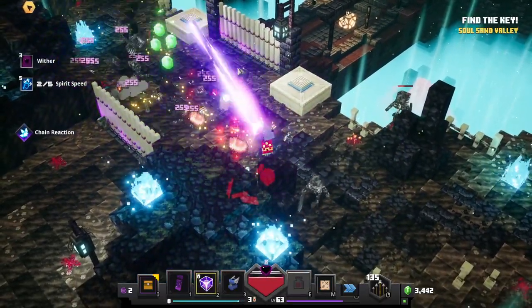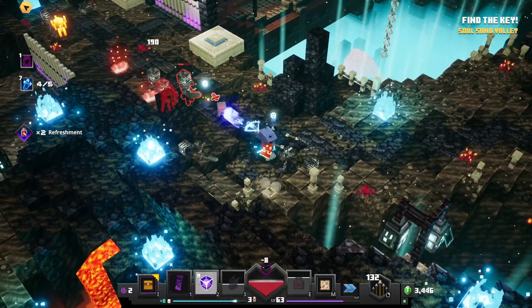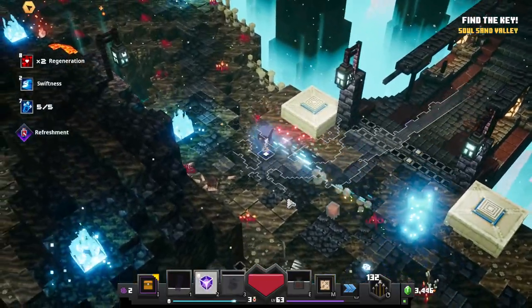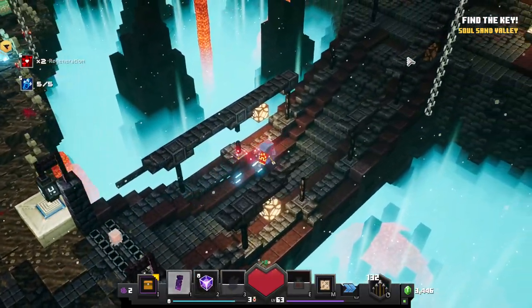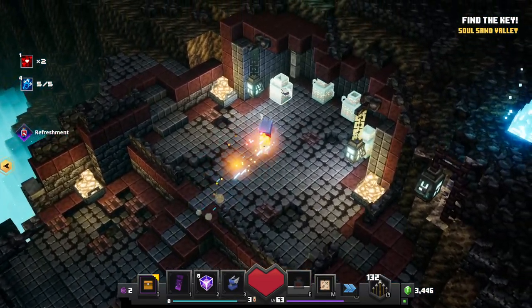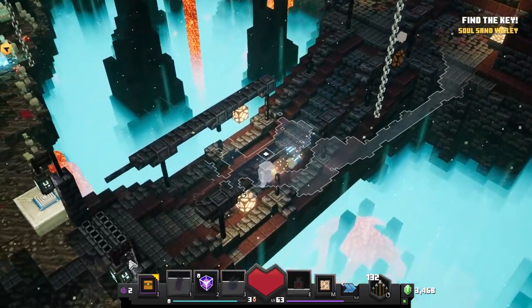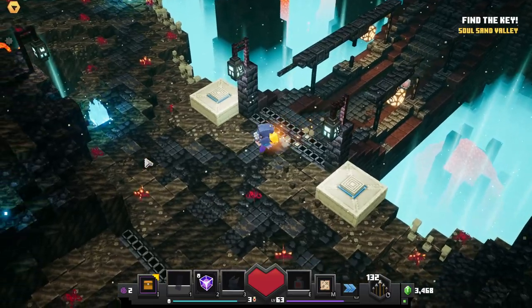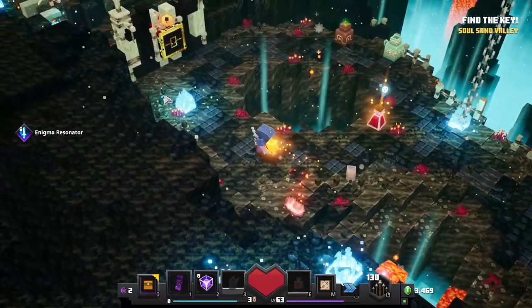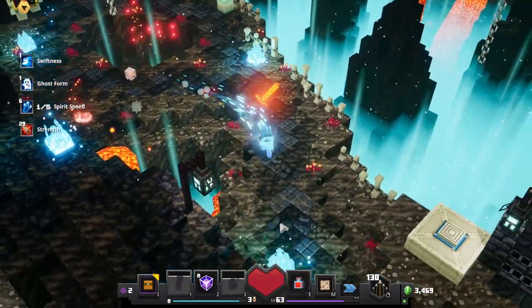I'm losing some health — gonna use my potion and just burn through a bunch of them. Maybe it was just the little key guy I was hearing; it sort of sounds like a villager. Soul Sand Valley — we just need to find the key, which we now have, and that's supposed to go up here. I might cash it in real quick just to get this done, but then I need to backtrack. We certainly missed a thing or two.